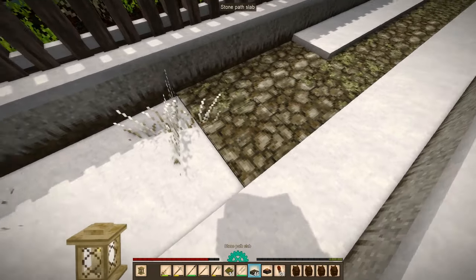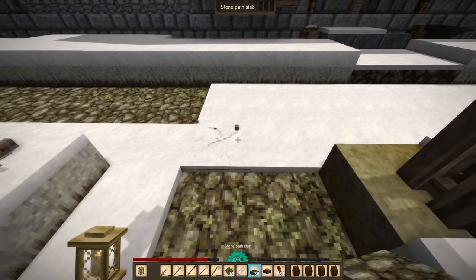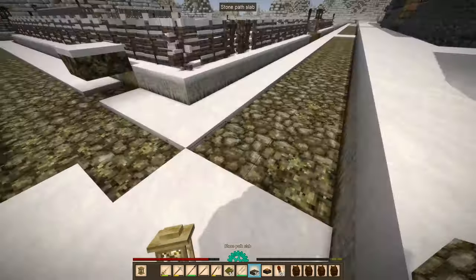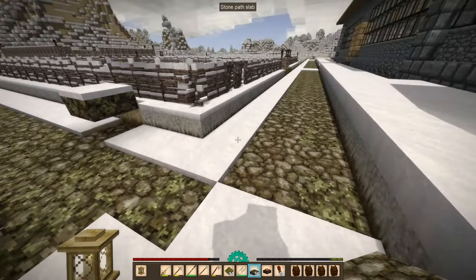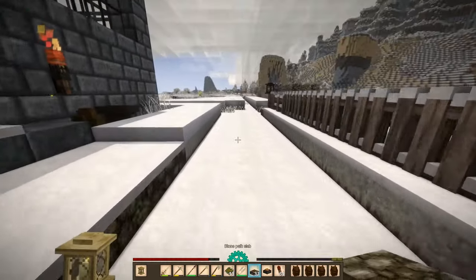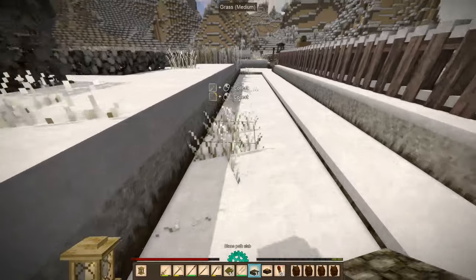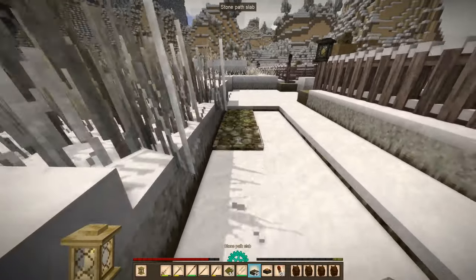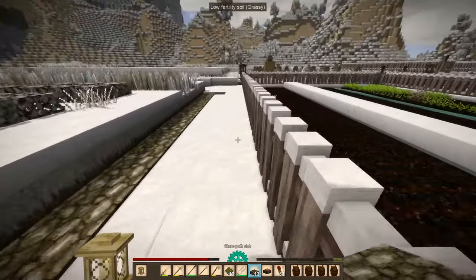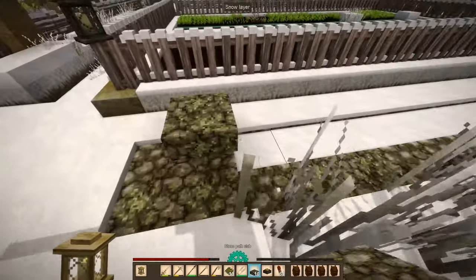Can I shovel the snow off these paths? Let's check. It takes out the stone path slab but I can't take the snow off — it has to be both or none, so that kind of sucks. I didn't see that in the patch notes for version 1.16, but it's a very minor thing. The snow doesn't remove the speed effect from the path, so I don't know if they'll do anything about it.